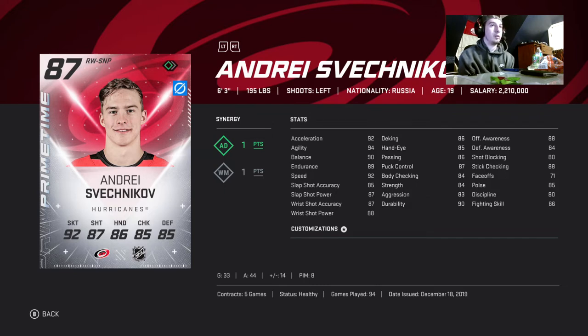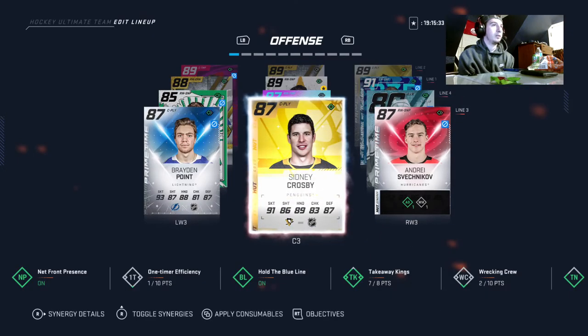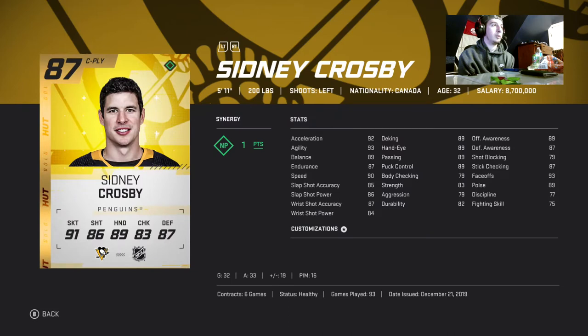Then we got Sid the Kid — Crosby — he's always good. He's been on my team for a long time. I've had a Crosby on my team like four different times — I keep getting rid of him and he always finds his way back. He's got 93 face-offs obviously, everyone knows this card, and he's only 28k at the moment.